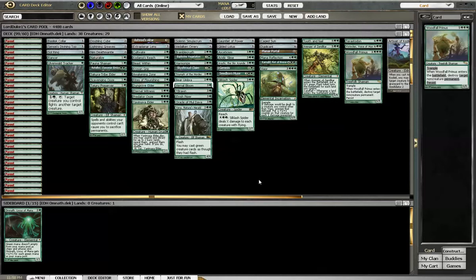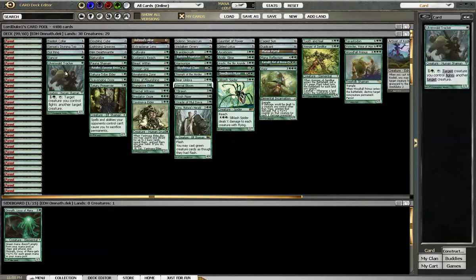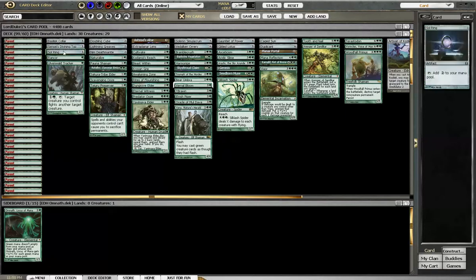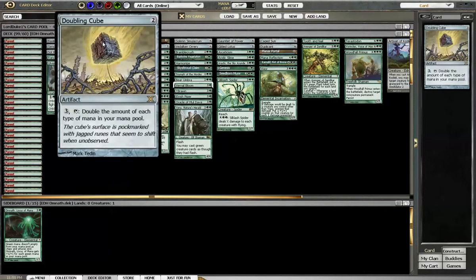Let's look at the artifacts. Basilisk Collar gives a creature deathtouch or lifelink — this is in here to give lifelink since he's Divining Top, so I can filter through the deck. This is a staple that should be in just about every EDH deck. Sol Ring is another staple in the format. A lot of people would argue it's overpowered in 1v1, and it certainly is when you get it early on — it really jumps your mana ahead.